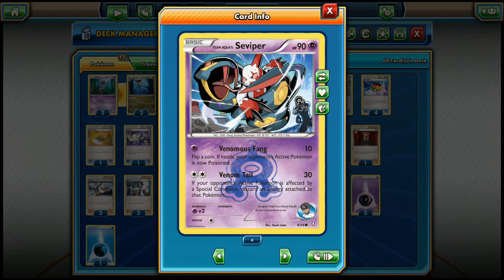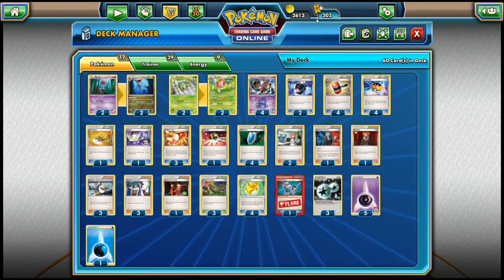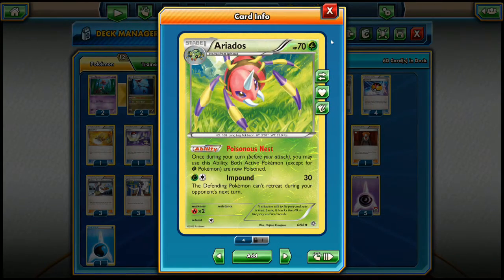The strategy is: poison the opponent, lock it in the active spot, do 30 damage while discarding an energy. We get around Pokémon with low retreat cost by locking them with Dragalge. We're only doing 30 damage plus poison damage, so we need to keep the Pokémon in the active spot, keep discarding energies and dealing damage until we knock it out. A hard counter is Zoroark with the Stand In ability.